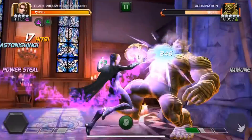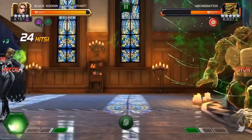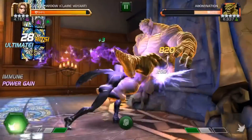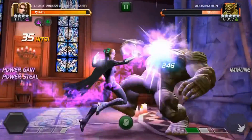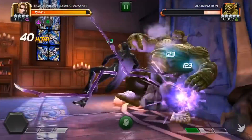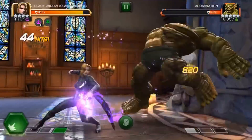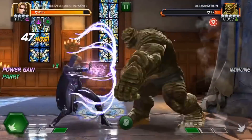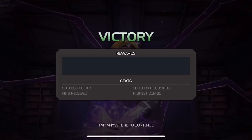She starts the fight bleed immune, then once you switch to the next curse she goes poison immune, and the last curse is incinerate immunity. She actually plays around with these immunities quite a bit and quite extensively, and has a chance to increase power gain and gets a lot of benefit from it. As we can see here we have absolutely no problem dealing with this Abomination using our poison immunity.